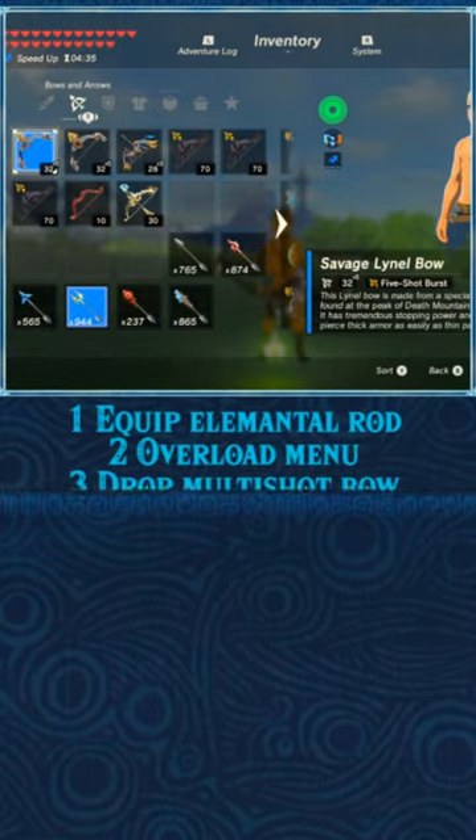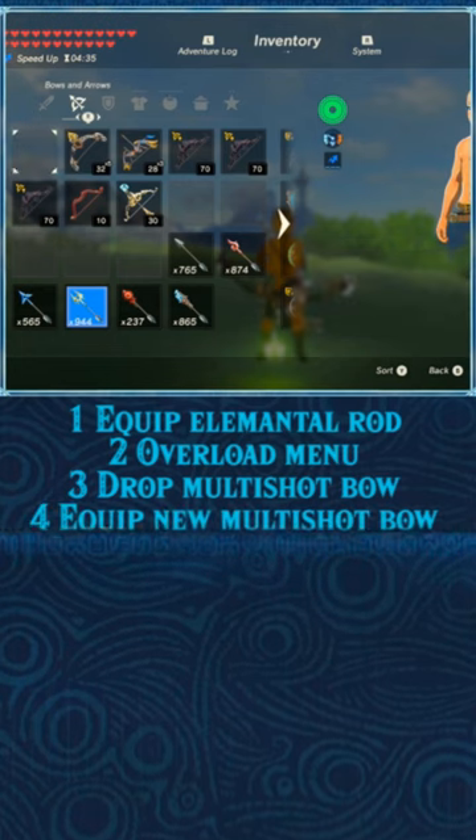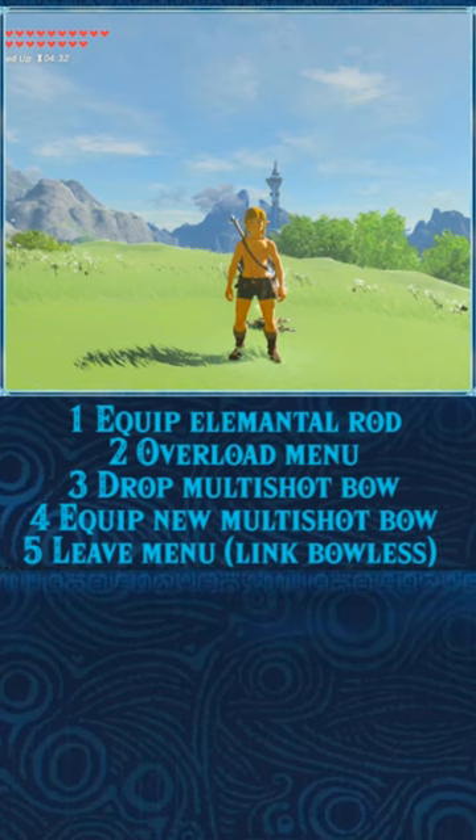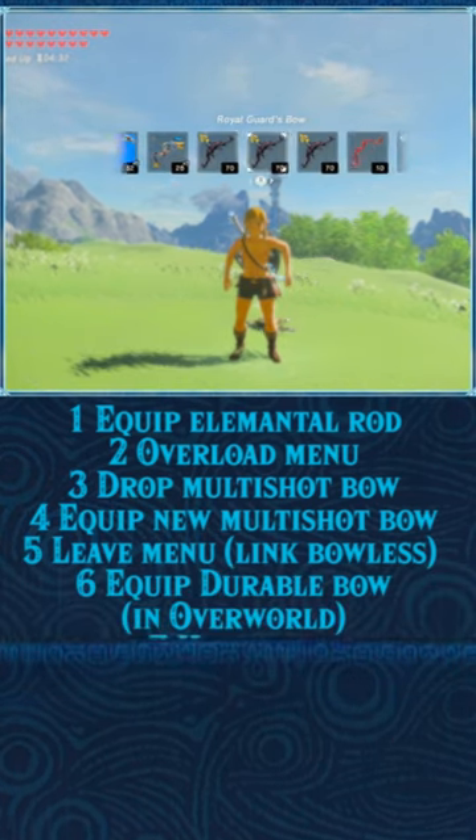After the menu is overloaded, drop the bow that you're holding, equip another multi-shot bow, and Link shouldn't be holding a bow in the overworld. Then equip the bow whose durability you want to be transferred.